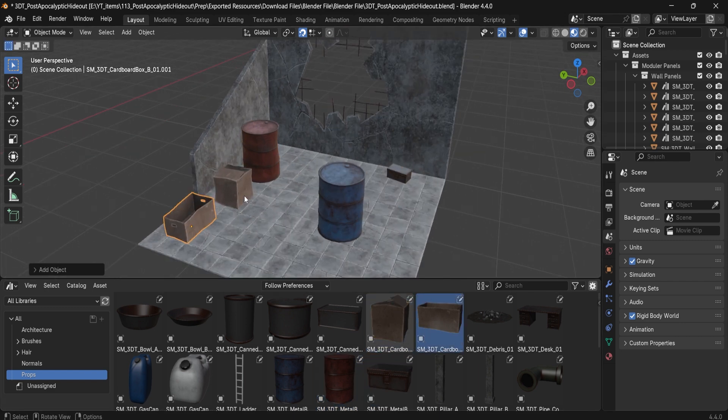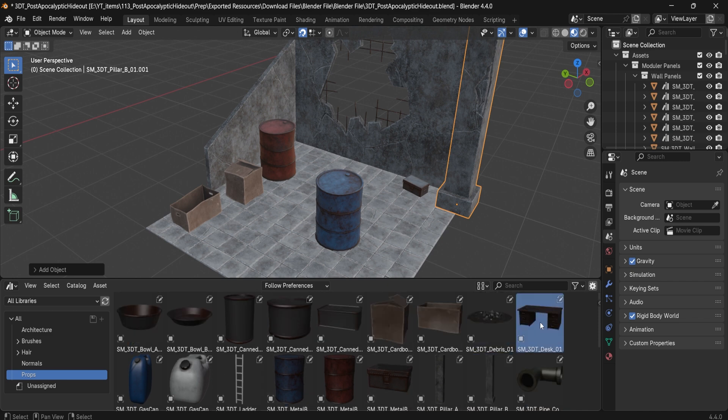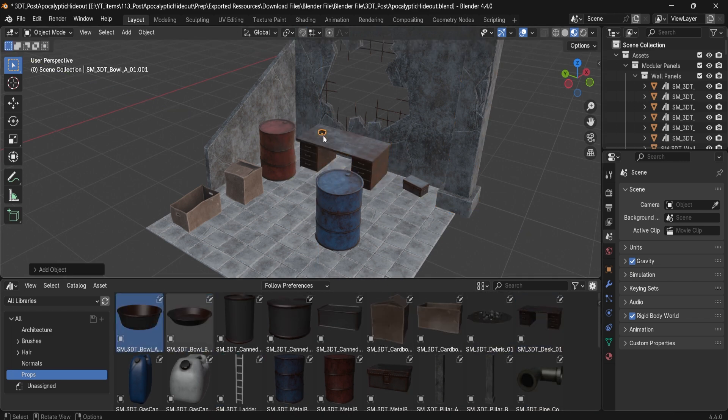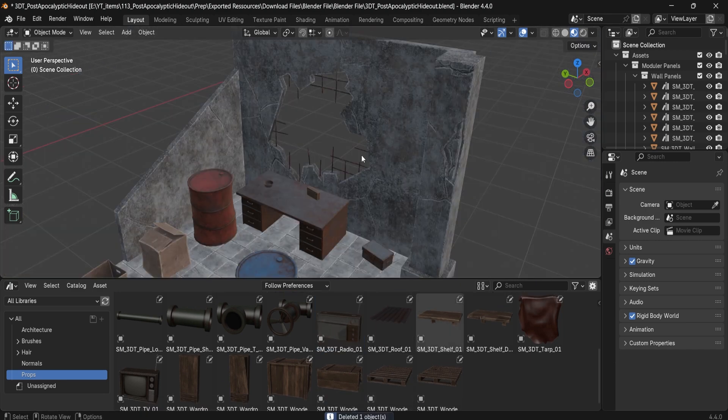Floors, ceilings, walls, doors, stairs — all in a way that helps you block out complex scenes fast. The look of this pack blends stylized visual storytelling with practical game-ready performance, so whether you're using Blender, Unreal Engine or Unity, everything works straight out of the box.